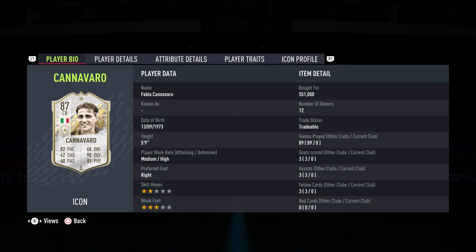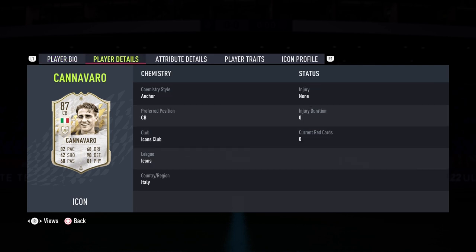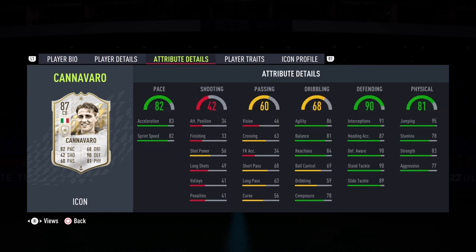Last year he was going for around 700k, so it is crazy to see the price drop this year — not just on Canavaro but on a lot of cards. Let's look at the in-game stats and they look fantastic. This is going to be a booster review, so I'm just going to go over the positives and standouts quickly, and then in more detail during the gameplay portion of this review.